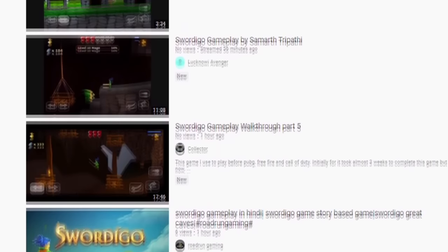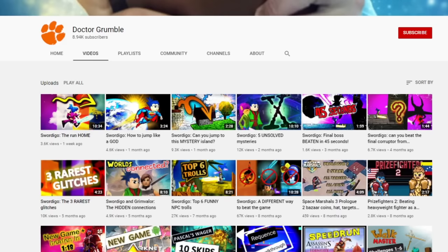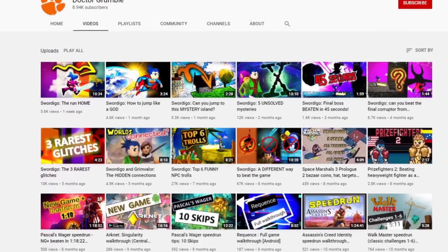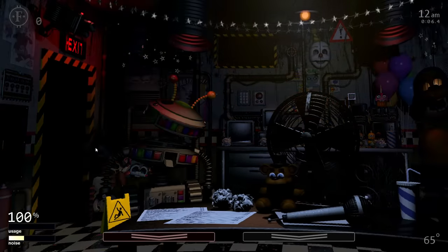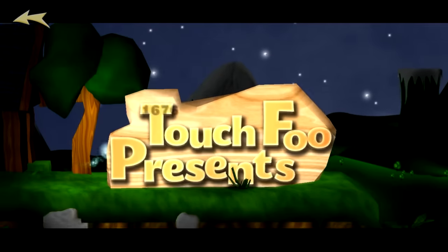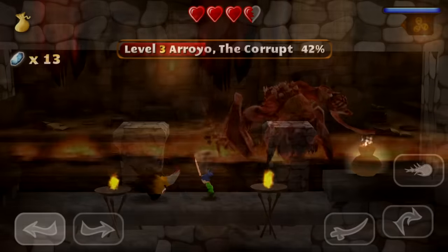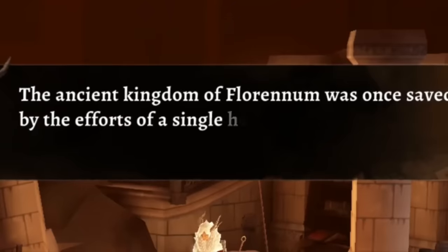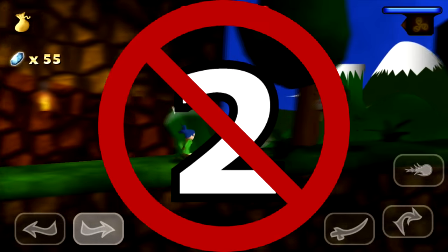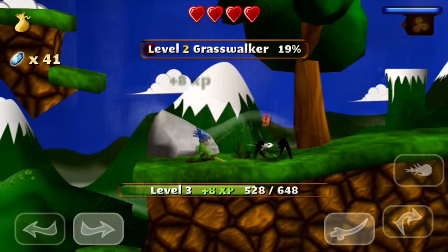Nowadays, the game gets barely any attention. The most popular Swordigo YouTuber is a creator called Dr. Rumble, who has nearly 9,000 subscribers and gets a couple thousand views per video. This actually makes sense — Swordigo doesn't have complex lore or the replayability of other classics. It's just a great game, but it doesn't have much to work with for content creation. Touch Food, the developers of Swordigo, made another game called Green Valor, which is conceptually similar — featuring similar gameplay and even a reference to Swordigo — but it's not a direct sequel. The gameplay is quite different and much more realistic compared to the cartooniness of Swordigo.